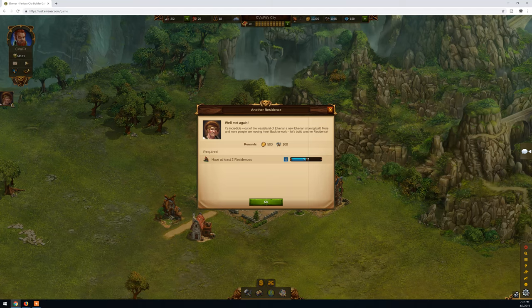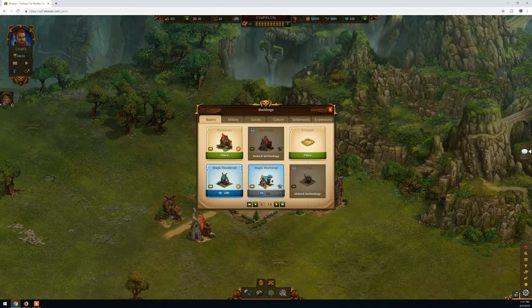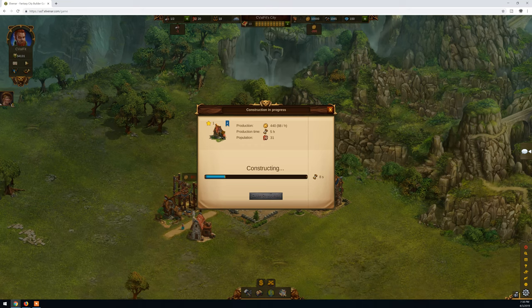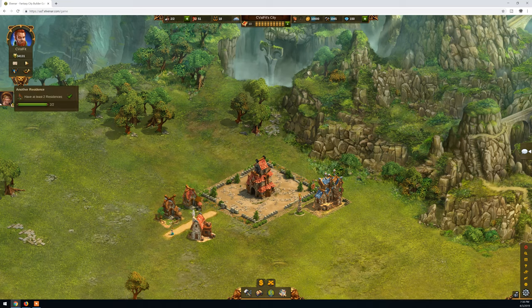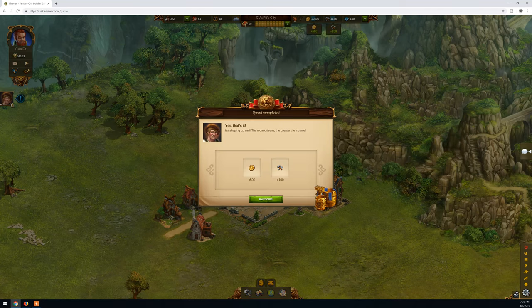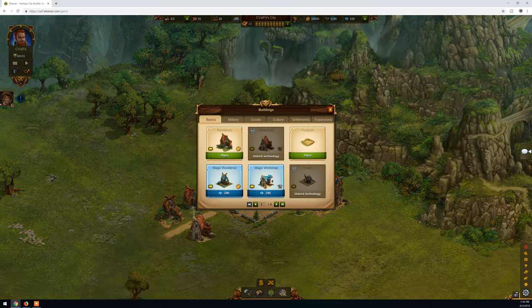Right now it says have at least two residences. We already have one residence, so we are going to place one more building here. In about nine seconds we will have two residences and this mission will be complete - it will mark as green. This means the mission is complete. When I click here it will say Finish and I will get this reward - 500 coins. I got that reward and a new mission popped up: have at least two workshops.